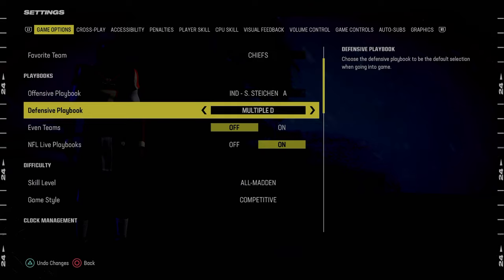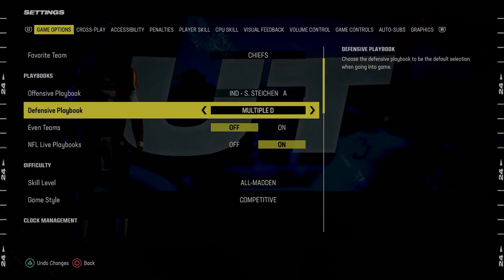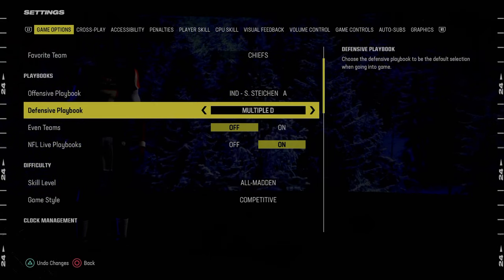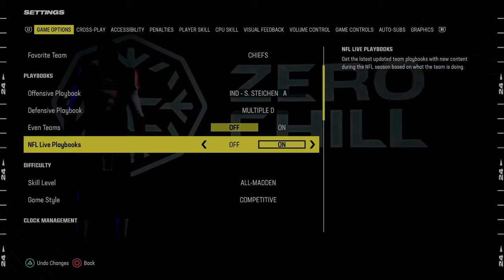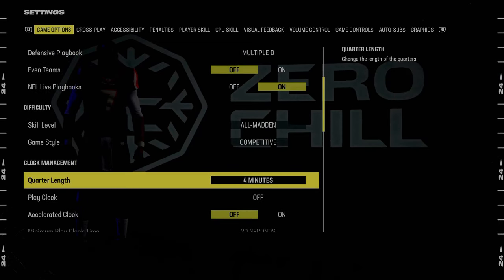The multiple defensive playbook also has great dime normal, and 5-2 is one of the most underrated formations in this game for red zone — just very, very good. You could also go Kansas City Chiefs defensive playbook, but to me it's either Kansas City or the multiple defensive playbook. In terms of the rest of the settings, we're going to go skill level All-Madden, game style competitive.